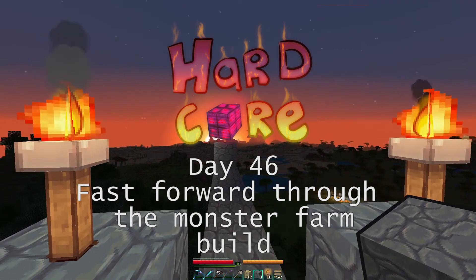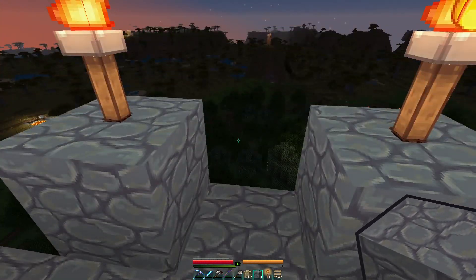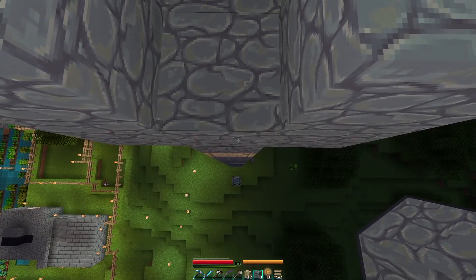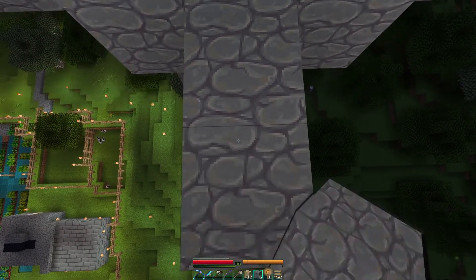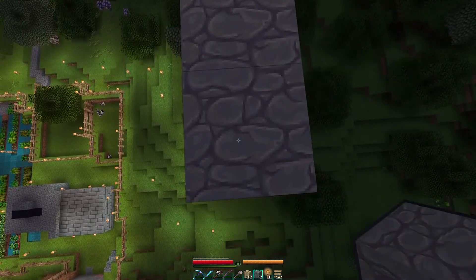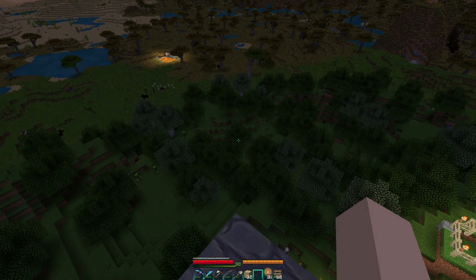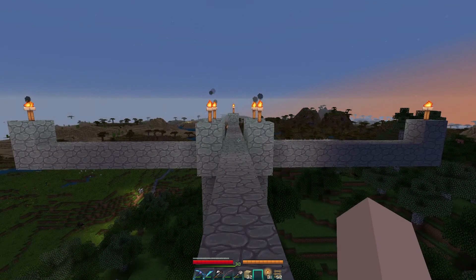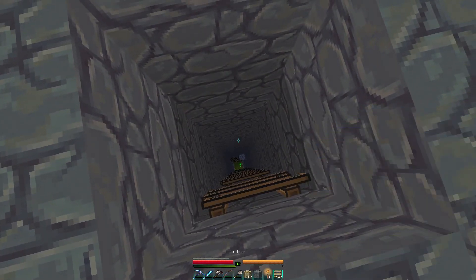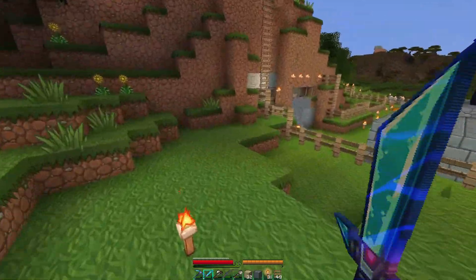Hi and welcome back to day 46 of Hardcore Minecraft. We've been building our little world and our little spawner — our farm basically. It's a farm for monsters. What we're going to do is I'm going to go back down and I'm going to start mining some stuff because I need some stuff.